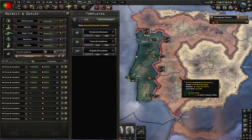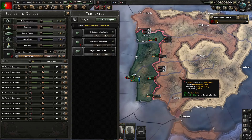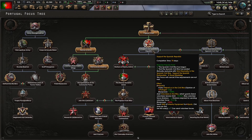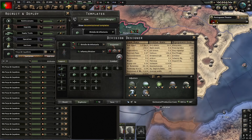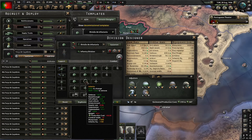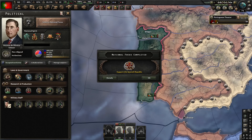The only thing that matters here is that we have a high number of divisions in the field. It's time to support the Spanish. Also it could be useful to extend our main template by adding some more infantry companies. Now with that focus completed we can send volunteer forces to Spain, and I think now is the perfect moment to explain what I'm actually doing here.